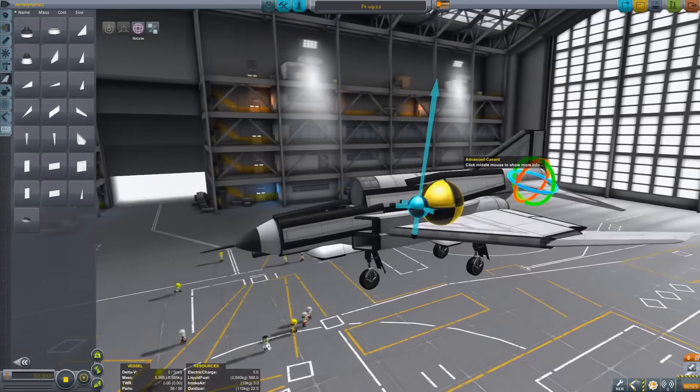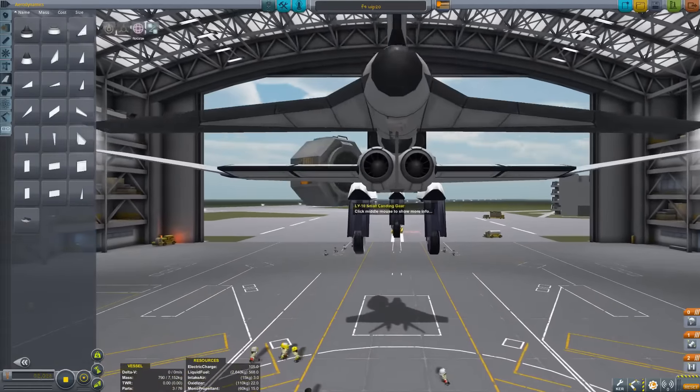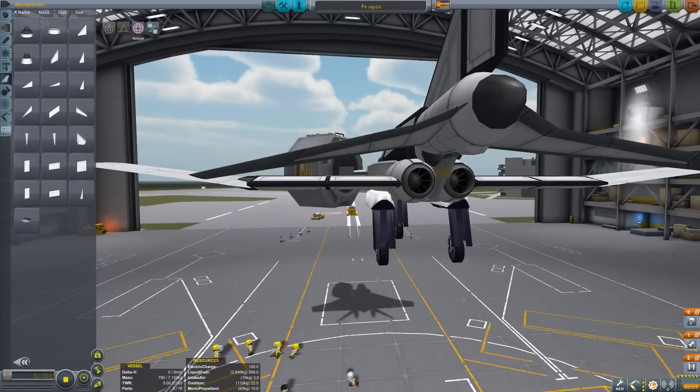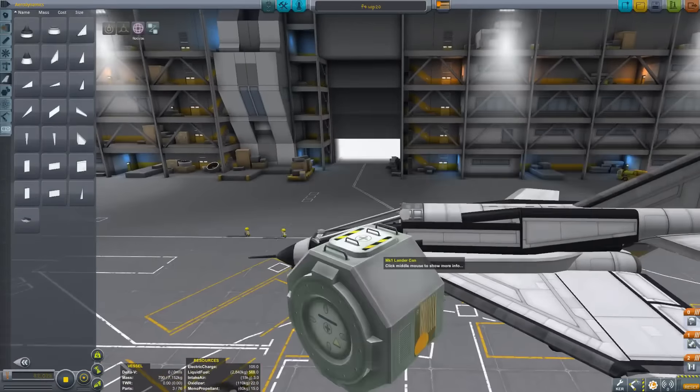The canard was actually adjusted at some point — angled down slightly. This might even be the version where I did that, because this would be after the first test flight. I might have done it before the test flight based on where the center of lift was — if I set it to more straight up you can see the center of lift is way too far forward. Whip 20 is special because Whip 20 is basically as I would release it, if I was going to release it.